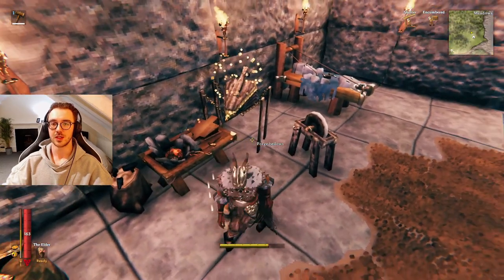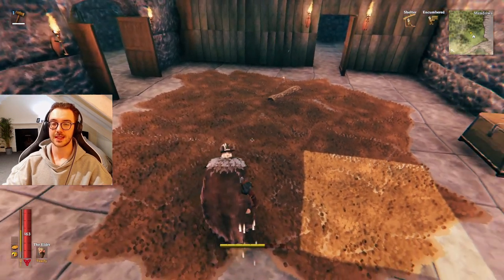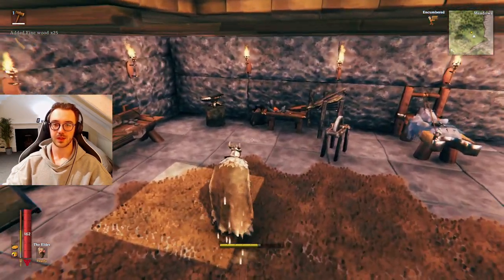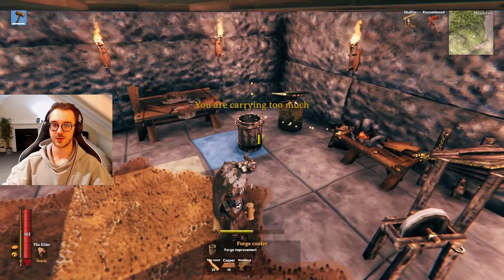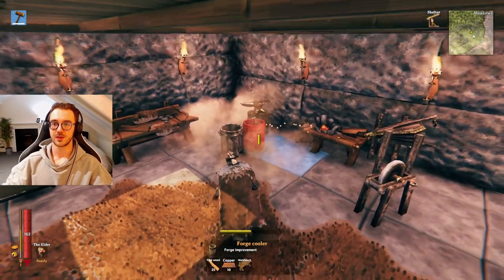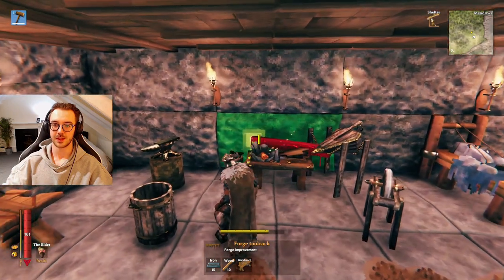But the forge has two more upgrades to take it all the way to level 7. Next up we have the forge cooler, which takes 25 fine wood and 10 copper. I'll grab the fine wood and craft the forge cooler. It does take up a little bit of space, so I'll probably come back and rearrange everything, but for the sake of this video having everything within close vicinity will do.